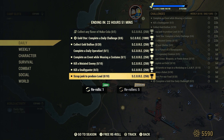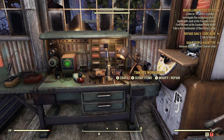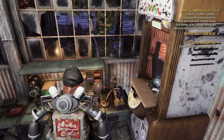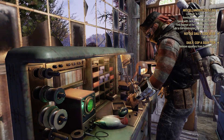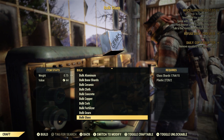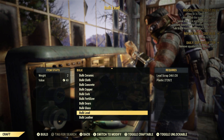Lucky for us, lead can be bought at the Tinker's workbench. This is hands down the fastest, quickest, easiest way to complete this daily challenge. All you do is go to your Tinker's workbench, go to craft, go down to bulk, go down to bulk lead, then you craft it and then you scrap it.